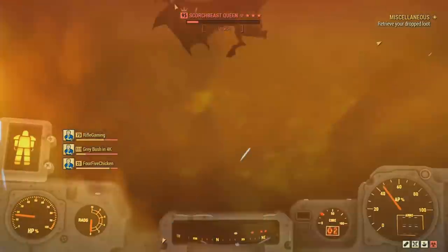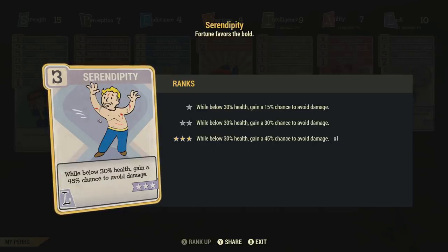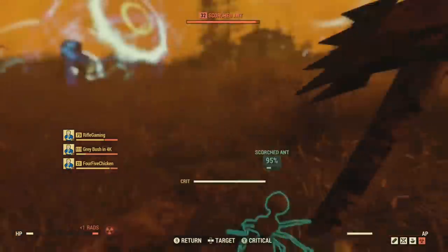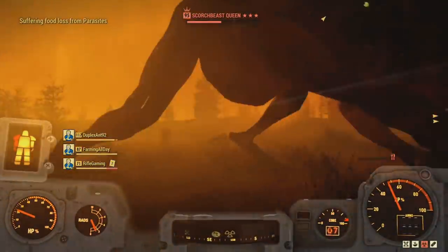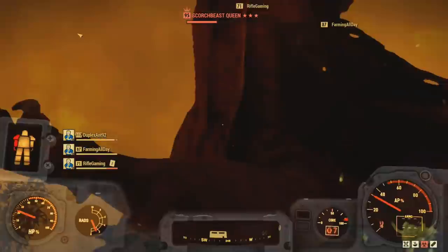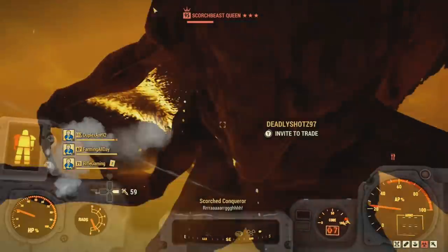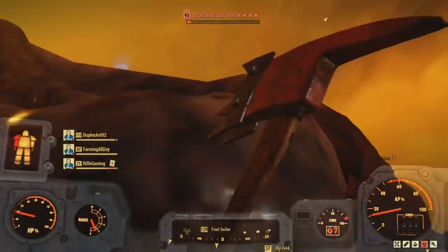Last up is the Luck category. First off, you want Bloody Mess — this will give you 15% bonus damage. Next, Serendipity gives you a 45% chance to avoid damage while below 30% health. That is basically what this build revolves around: having low health to do serious damage. And lastly, you want to invest in Starched Genes. The reason is because this will help you keep your mutations, because they can be a pain to get.